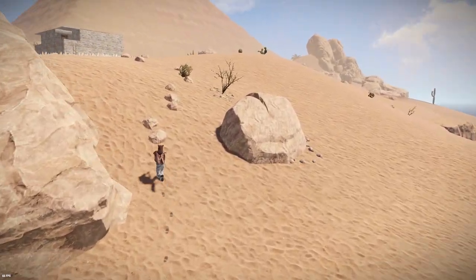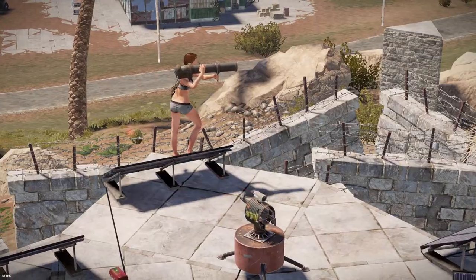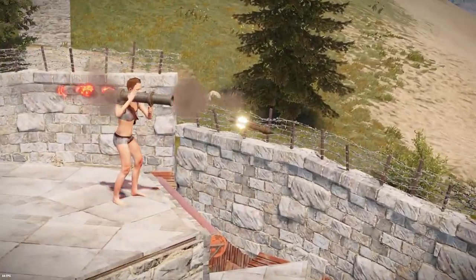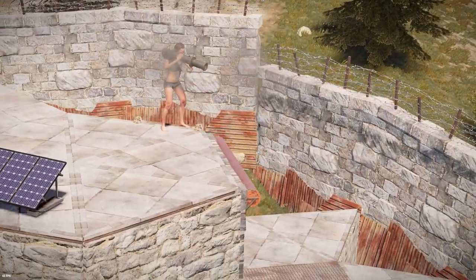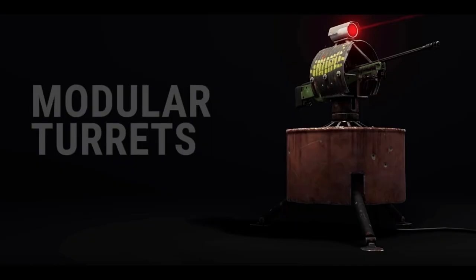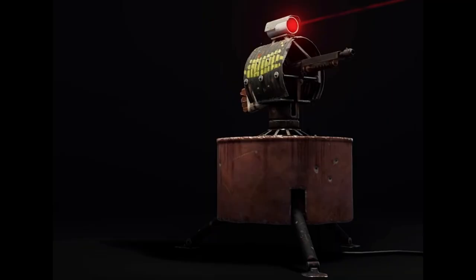It was the beginning of February. We've been sitting there doing whatever it is that we usually do, shooting fireworks, waiting for something great to come from Facepunch, and then it reached us. The modular turret update was launched, and the beginning of the base defense era started.